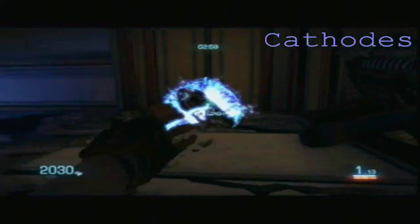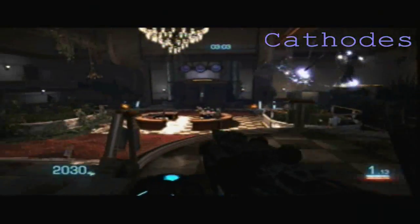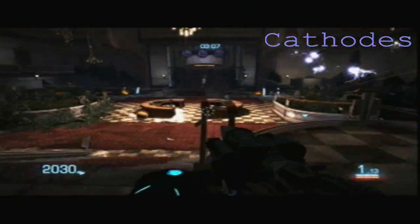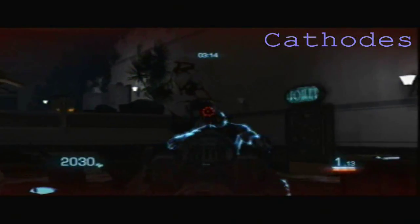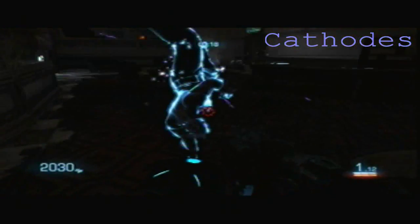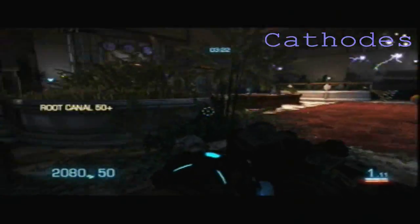What's up guys, I'm Kthodes and this is the Root Canal skill shot for Bulletstorm. Basically, you just want to drag an enemy towards you and shoot him in the head with the penetrator. Here's an enemy — I'm going to kick him away from me, go for the headshot, drag him towards me. Got it there — Root Canal. You get 250 the first time you do it.